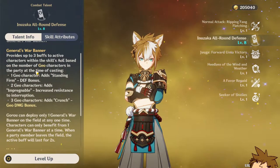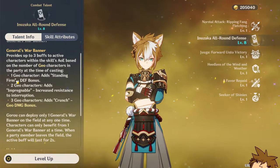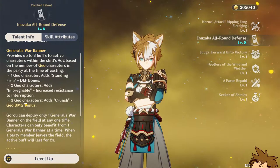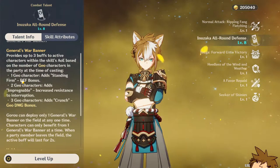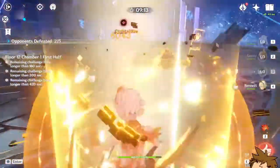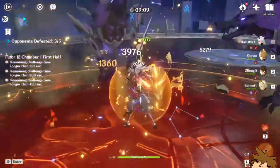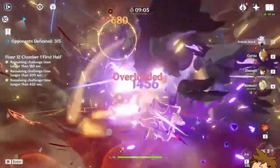What Gorou's elemental skill does is give you a buff depending on how many geo characters are in your team. Currently I have three, so I get all of the buffs: a defense bonus, resistance to interruption, and a geo damage bonus. This is really powerful because his entire kit is essentially in his elemental skill.